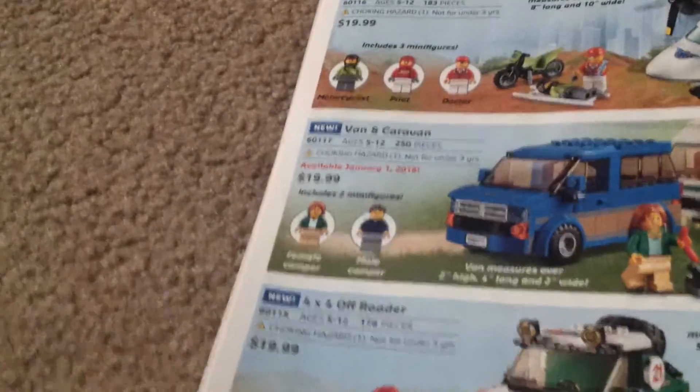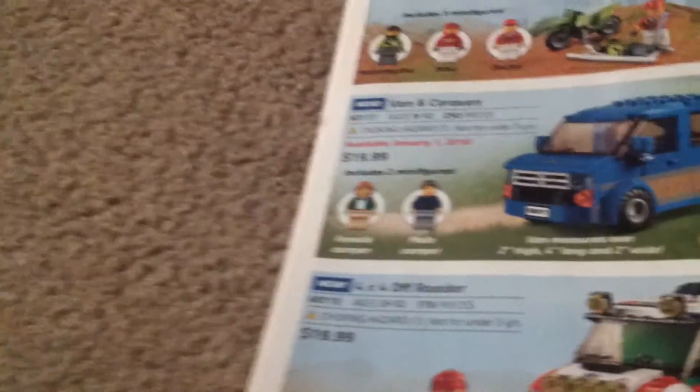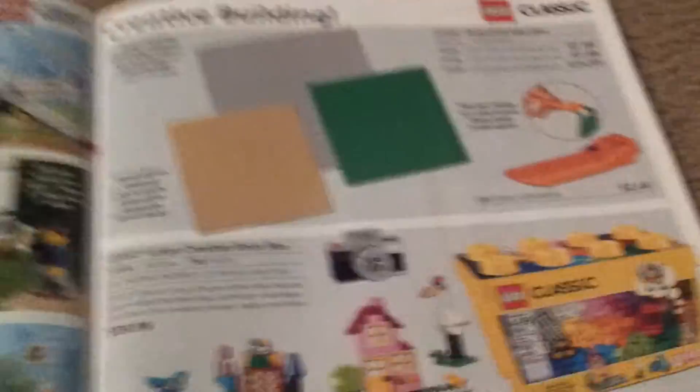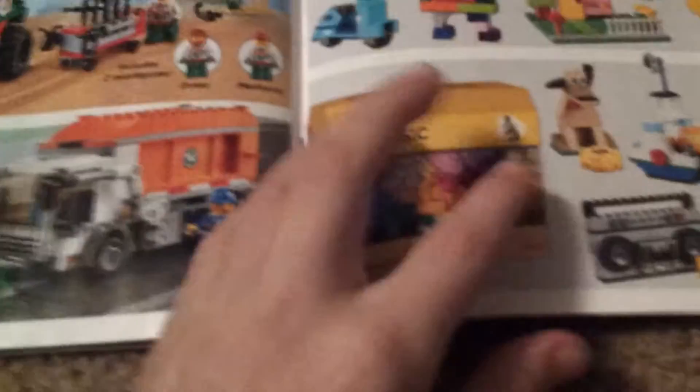LEGO City Vehicles — Ambulance, Plane $20, Motor, Cyclist, Pilot, Doctor. Van and Caravan. These are all $20. Off-Roader and Garbage Truck. Creative Building Set is new — $30.